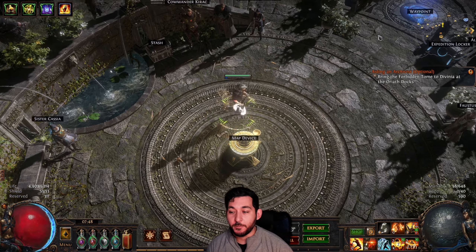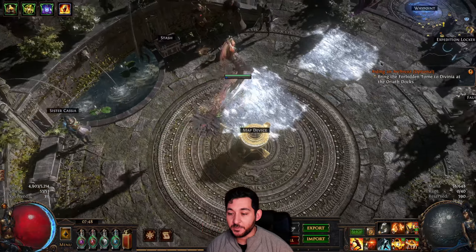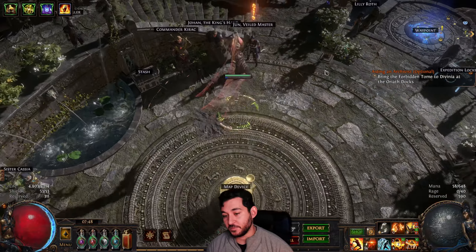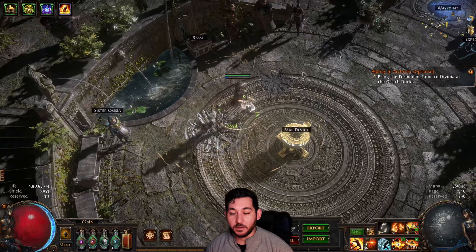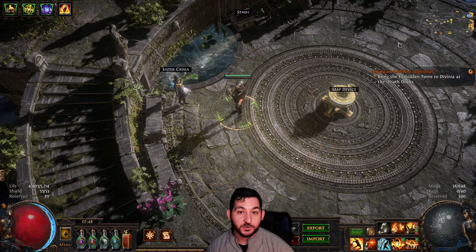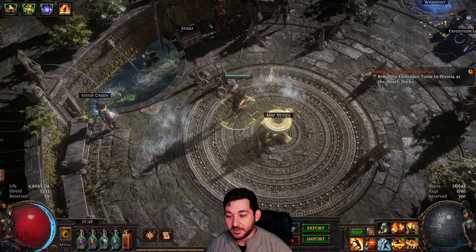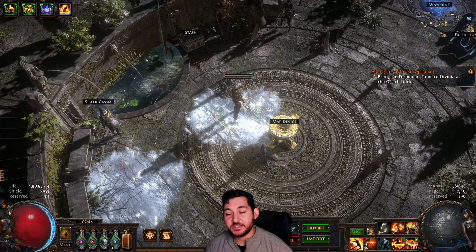Please use Frost Blink, because it will massively increase your survivability. I can't tell you how many people I see only using Leap Slam. They Frost Blink — well, they should Frost Blink — attack immediately and not get caught in a stun animation, because Frost Blink is just instant. So you instantly get there.